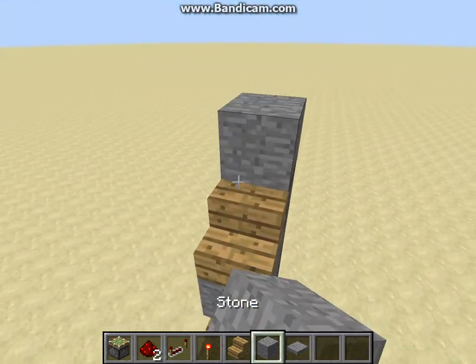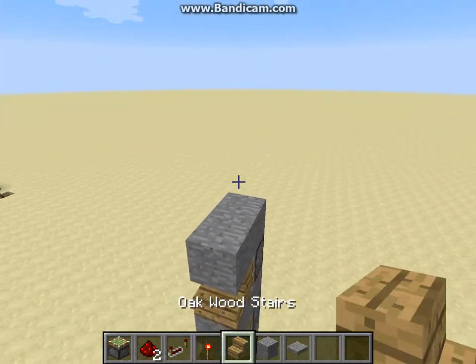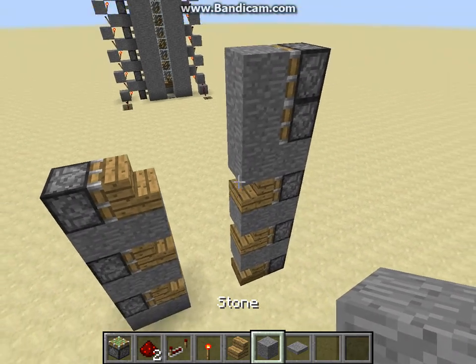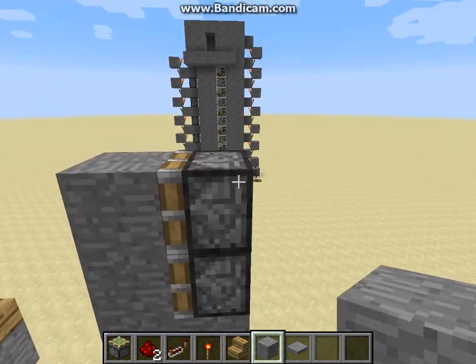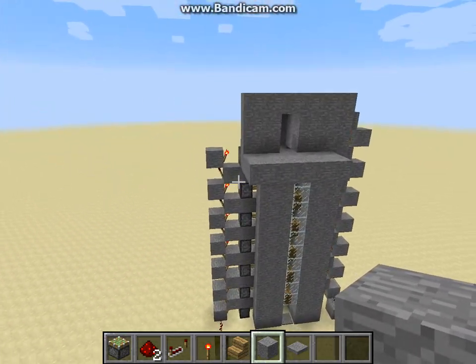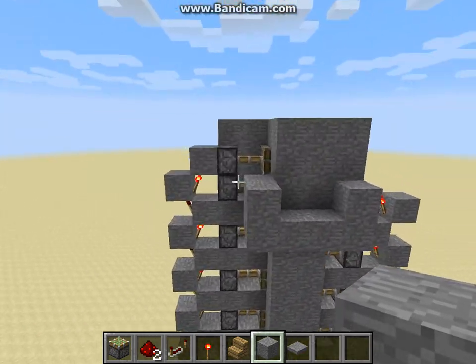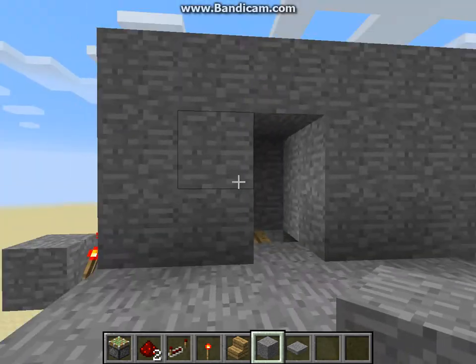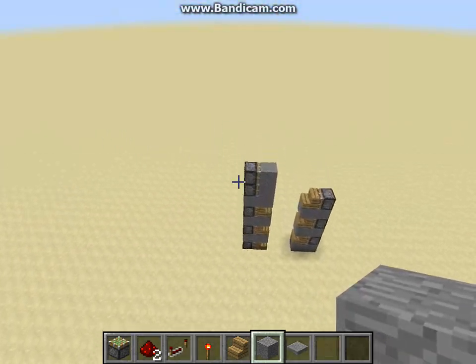So I'm just going to go ahead and stop here. Maybe I'm going to add two blocks here. Now what these pistons are going to do — as you can see it goes in a pattern, then I have two pistons on top. That's just to push you onto the final stair, just to make you go to the top. It's really not necessary, but it's just a nice feature.